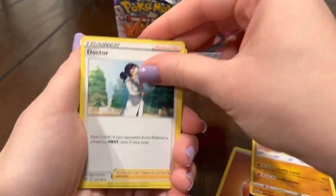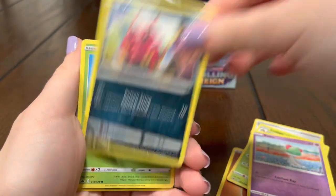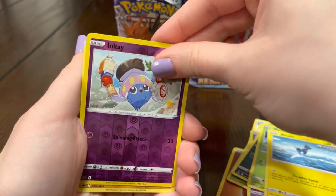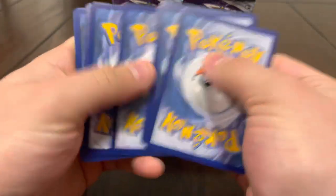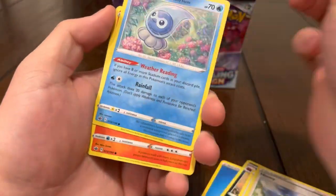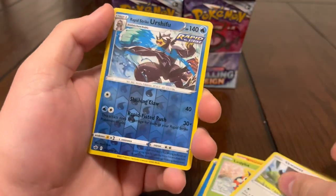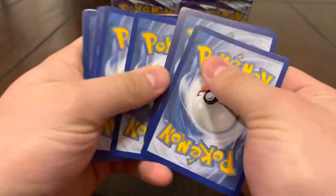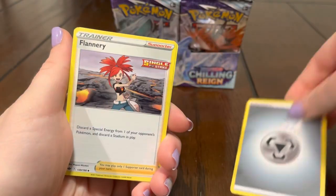Energy, Crammorant, Doctor, Ralts, Venipede, Bounsweet, Grookey, Blitzle, Inkay. We still can't get over playing ourselves. Let's see what we got: water energy, Whirlipede, Crushing Gloves, Honey, Castform, Larvesta, Sableye, Ledyba, Skwovet, Urshifu reverse — nice! And Weezing — got one hit so far.